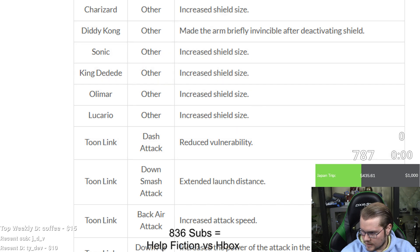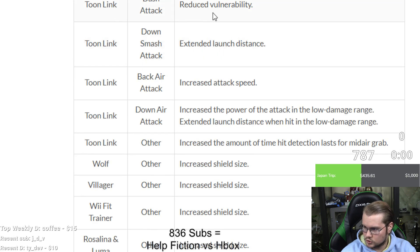Toon Link: dash attack reduced lag so end lag is not as bad. Down smash is stronger. Back air is quicker — and that move is already relatively quick and strong, so that sounds like a great buff for Toon Link mains. Down air: increased power in the low damage range and extended launch distance. Z-air: increased amount of time hit detection lasts — same as the other Z-air changes across the roster.